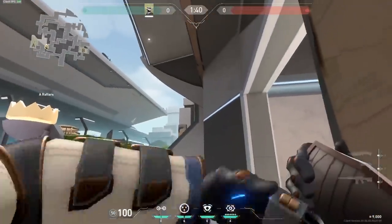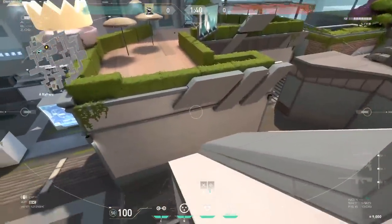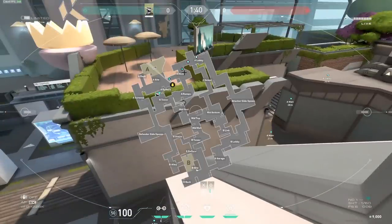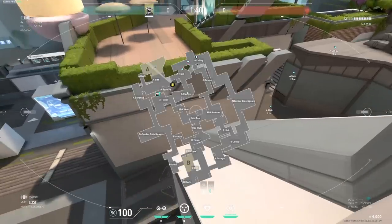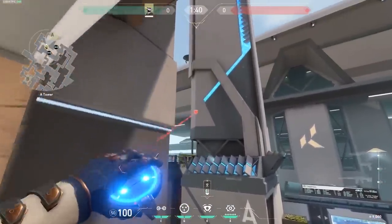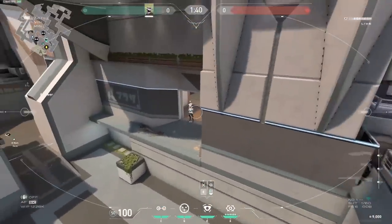Here's my A setup on Split. I use this camera to see if enemies are pushing up early. If they're shooting down the camera, I use the camera on the left tower to see if they're committing to A — the only way to shoot it down is by committing to A. That way they can fake going in, and if they shoot it down, you can see enemies coming in from main or ramp.